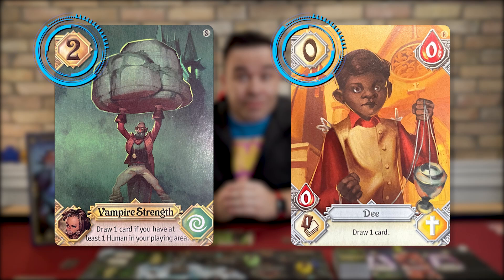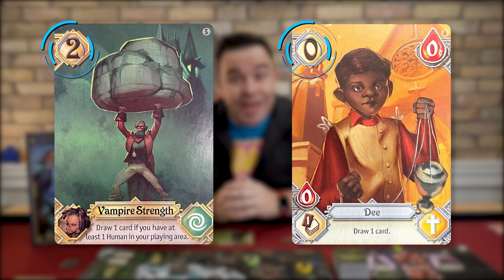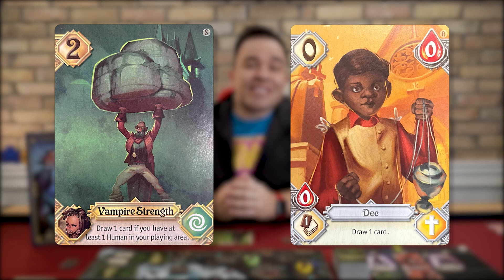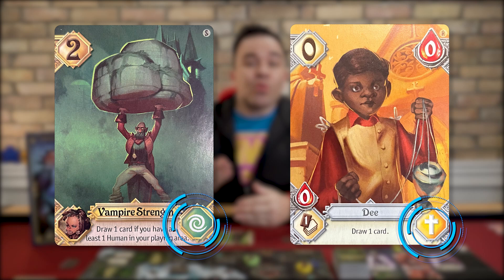Many of the cards in The Hunger share much of the same information, with a few exceptions. All the cards will have a speed value indicated here. Speed is used to move around the board and acquire cards from the hunt track. This icon here indicates the card's category, unless it's a starter card, in which case it indicates which player that card belongs to. A card's type is indicated here, and any victory points that card provides will be listed here. A card's name is indicated here, and below that you'll find the card's effect, if any.